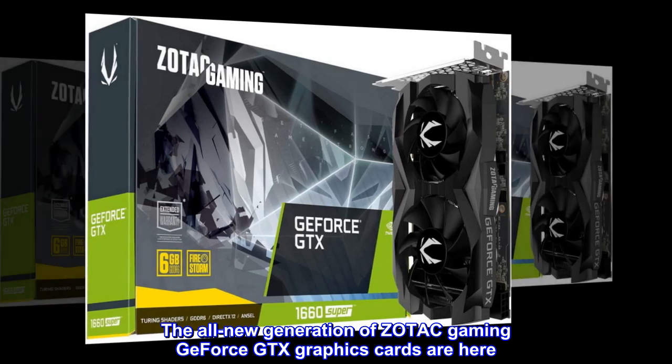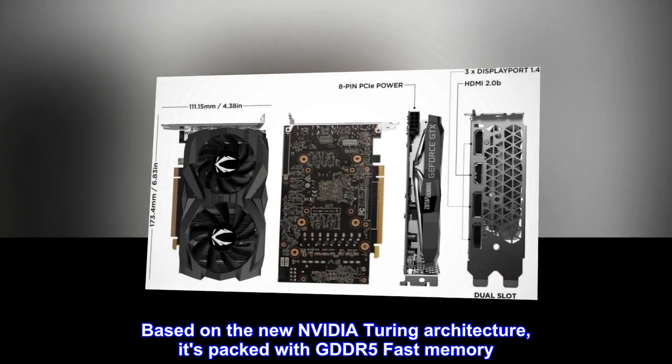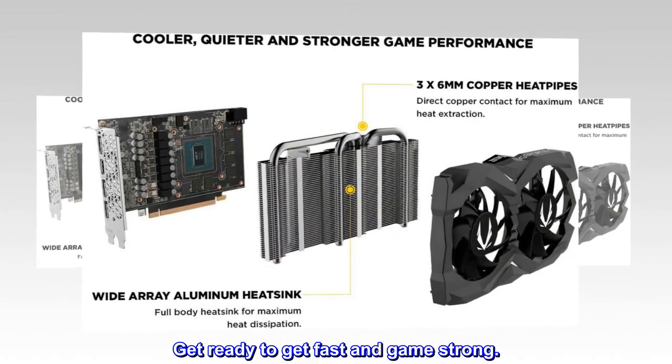The all-new generation of Zotac Gaming GeForce GTX graphics cards are here. Based on the new NVIDIA Turing architecture, it's packed with GDDR6 fast memory. Get ready to get fast and game strong.